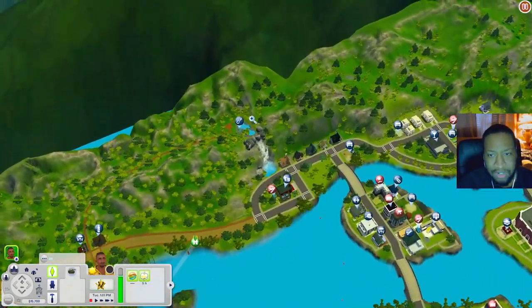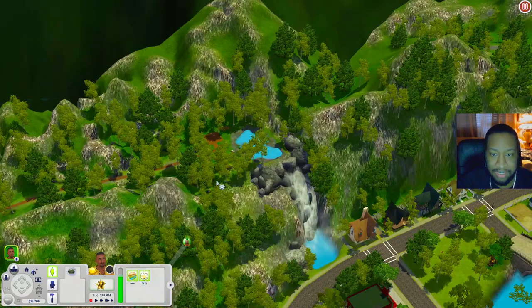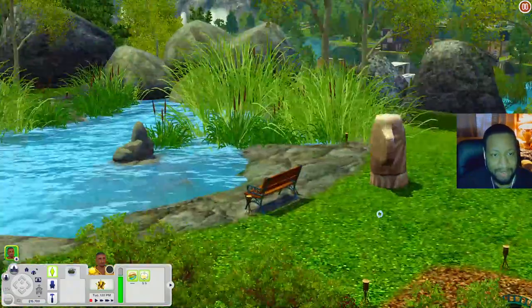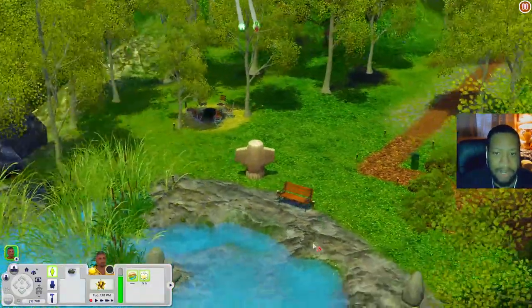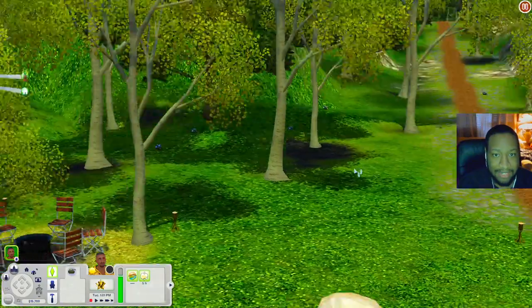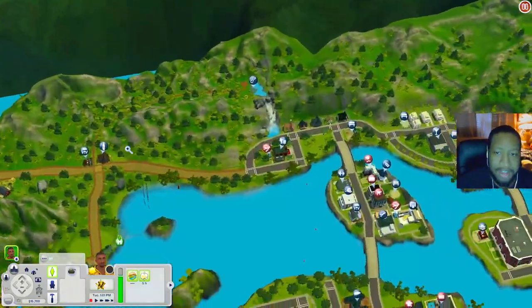Let's go over here next and check out this little fishing spot called Gordon's Gorge. The weatherstone is all the way in the ground, which is pretty cool. You have a pond out here where your sims can come and fish, a little place to sit, a fire pit in the back, some little torches on the ground for lighting, and even a little trail your sims can walk down.